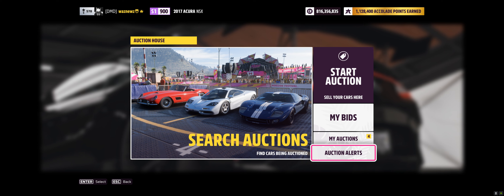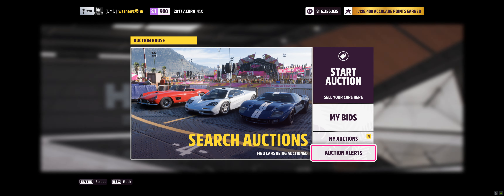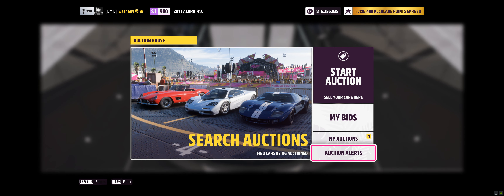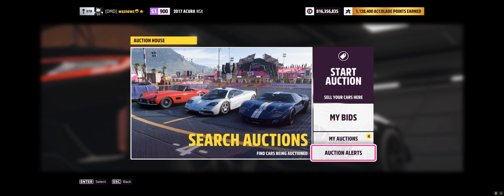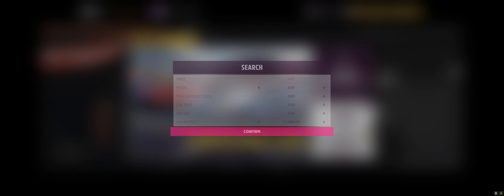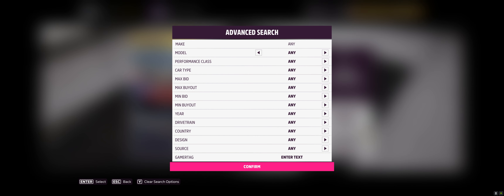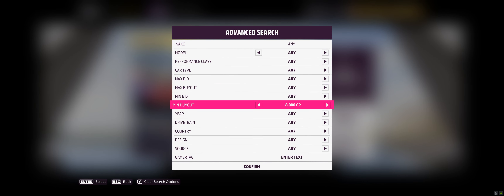If you're a painter you need to paint the car; if you're a tuner you need to tune the car — like I did by skillfully adjusting the tire pressure. That's it. Put as many cheap cars up as you want and let the bots eat them.